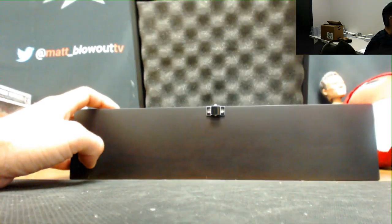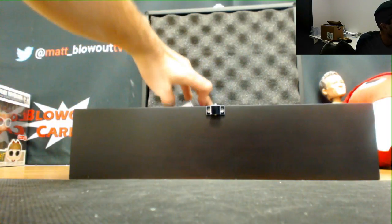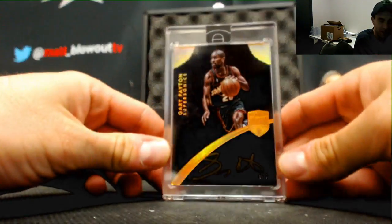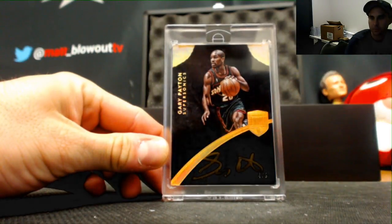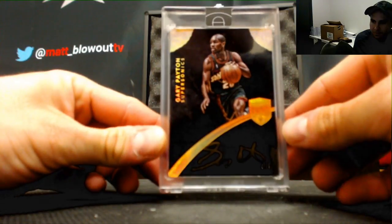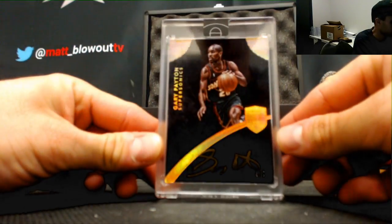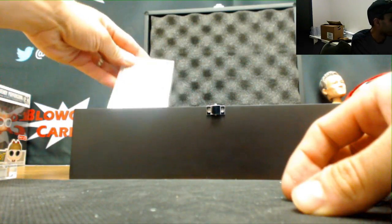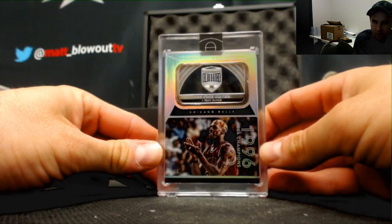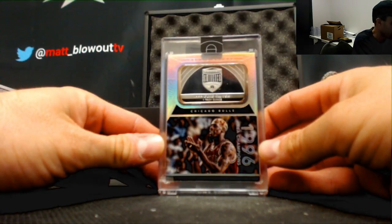Alright, five fifths on the top. We'll begin with number four of five — autograph Gary Payton, the Glove. Second hit: four of five, one Troy ounce of silver — the Worm, Dennis Rodman.